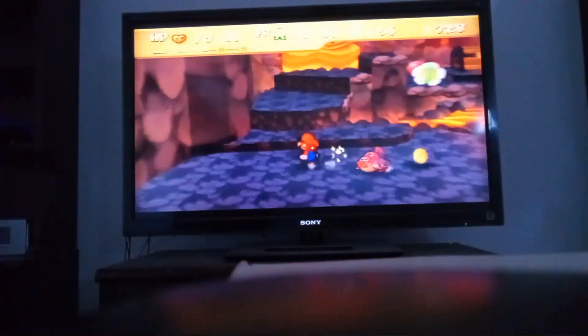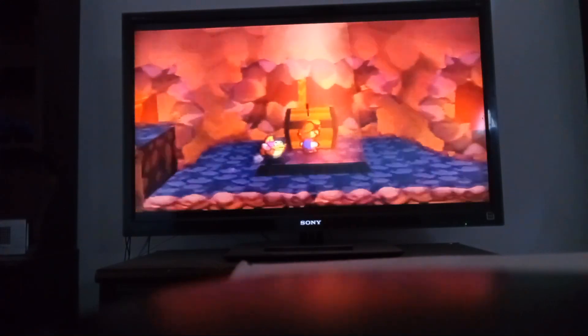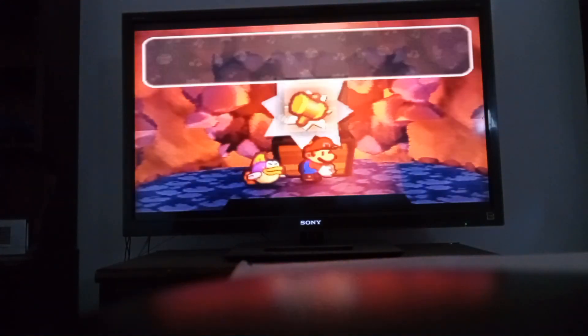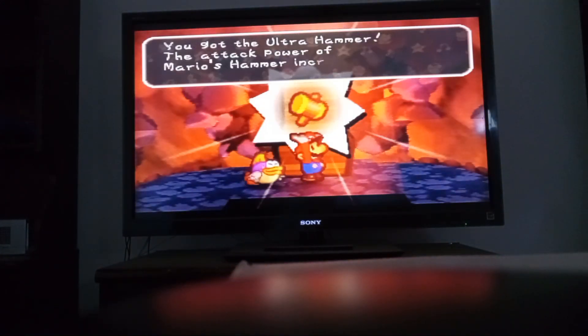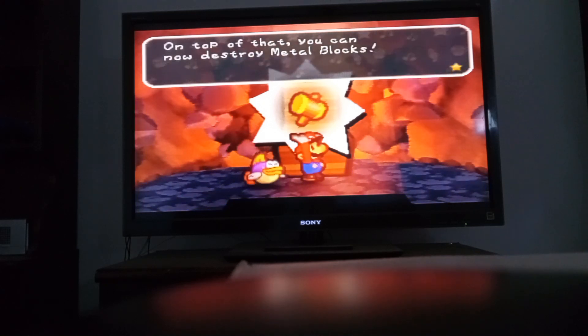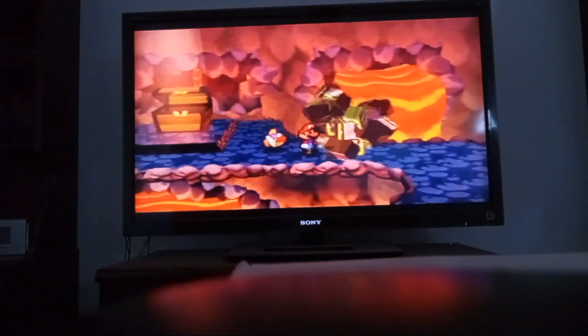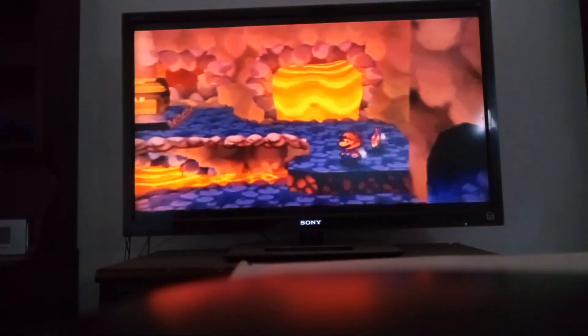Let's see what we got here in this treasure chest. You got the Ultra Hammer! The attack power of Mario's hammer increases, and you can now destroy metal blocks. Those kind of blocks — awesome!